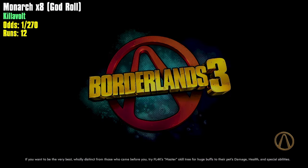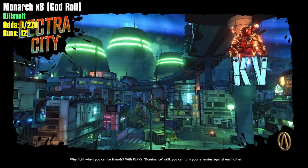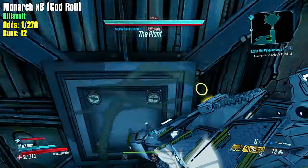That's run number 12 — it's a Laser Sploder, not what I was looking for, but at least he dropped something. This farm seems like it's going to be a pretty good farm. If I can get one of each element within 270 runs that would be pretty sick, though once you start pushing for different elements it gets tricky — if I already have a shock, getting another shock doesn't help.